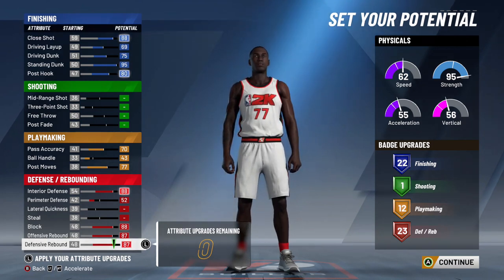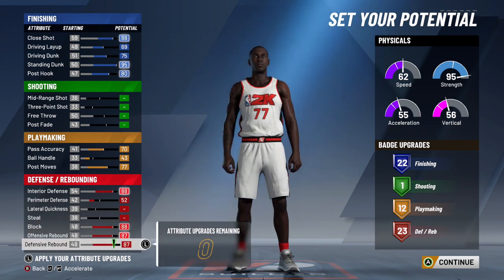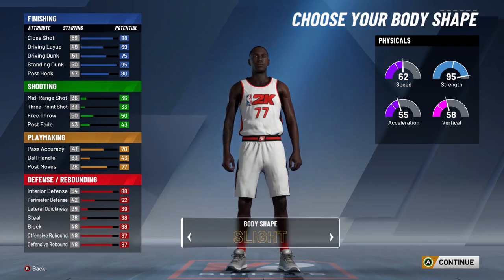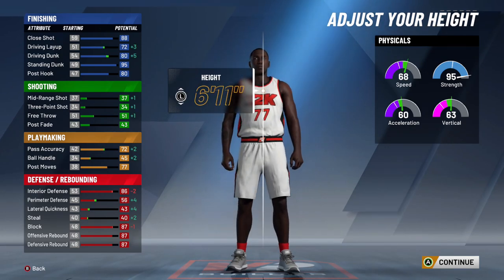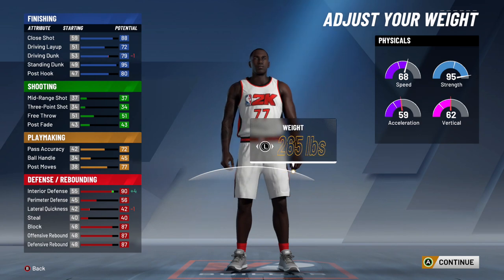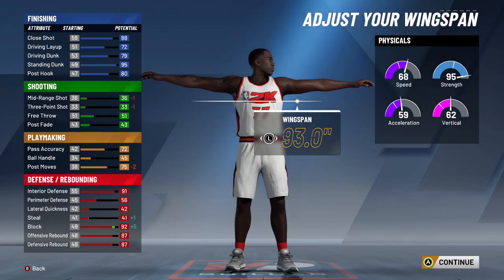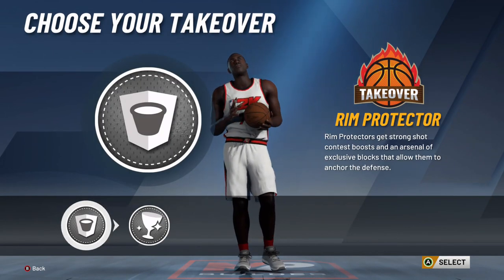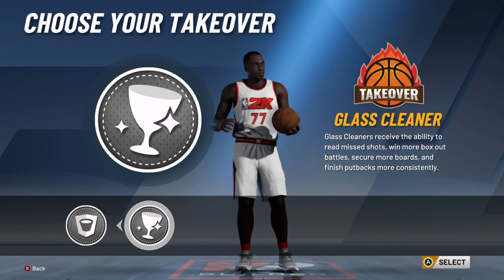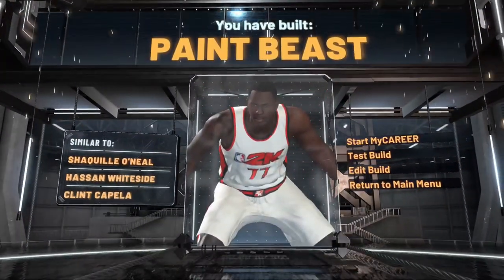As a power forward, the max badges you can get is 22 on defense and we already have 23 without touching other categories — and you only get one more finishing badge — that's why we're going with center instead of power forward. For body shape, let's put it on Berlin. I'm going to drop my center down to 6'11" as it only decreases your block and interior defense by one and two points while gaining a bunch of upgrades elsewhere. For his weight, put the big boy on 269, then max his wingspan out to get plus five block. For your takeover, you get rim protector and glass cleaner — either one is fine, but I'm going with rim protector. And his comp is Shaq, so that's good.